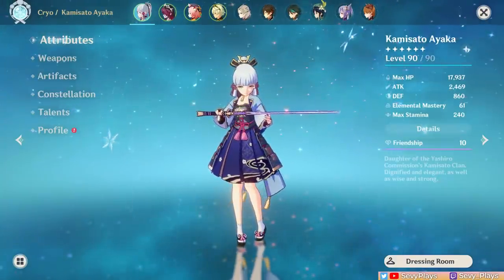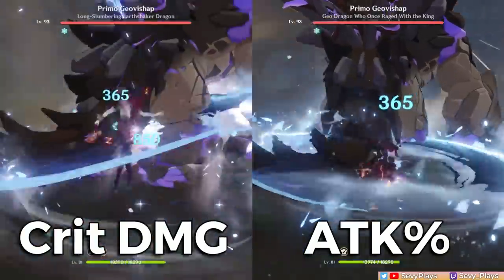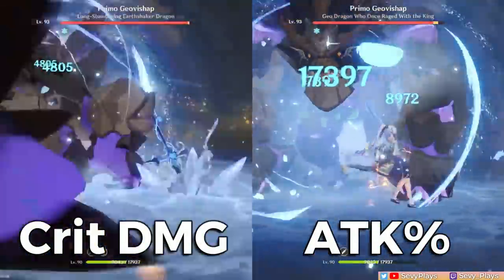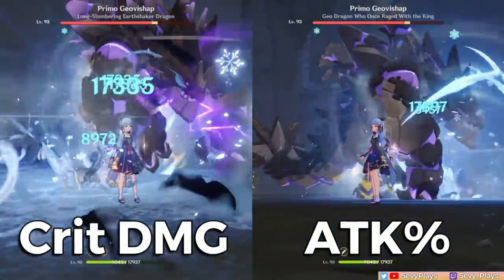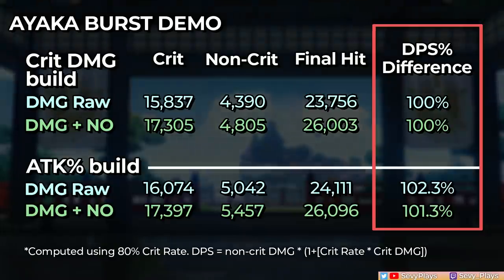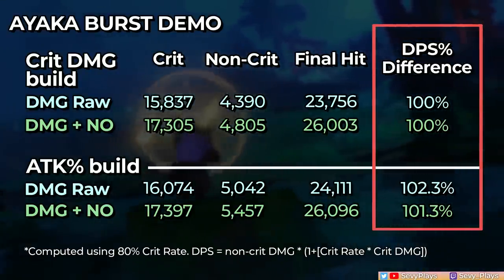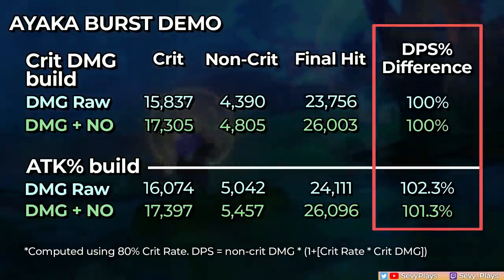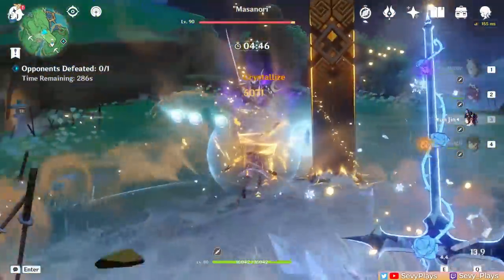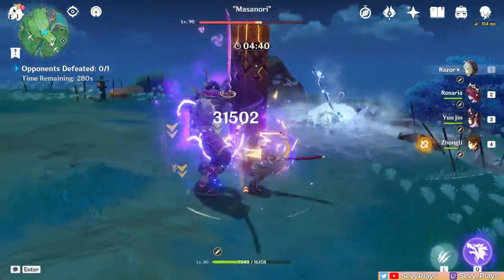Ayaka is the best example of this. At a high investment 4-piece Blizzard Strayer plus Mistplitter build, Ayaka actually has so much damage bonus and crit damage multipliers already. In my Ayaka test, replicating the same switching of the circlet, the attack circlet build won both in raw damage and with a Noblesse buffer. The difference is, again, quite minimal. But the point we can get here is that balancing the attack when you already have a lot of multiplier values can actually lead to better DPS than if you had stacked more and more crit.